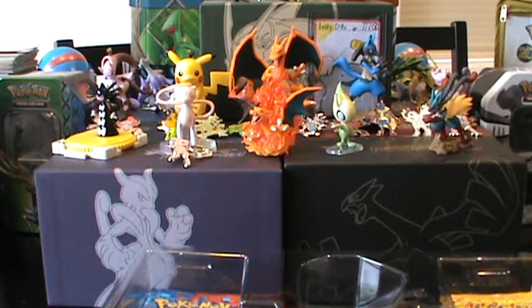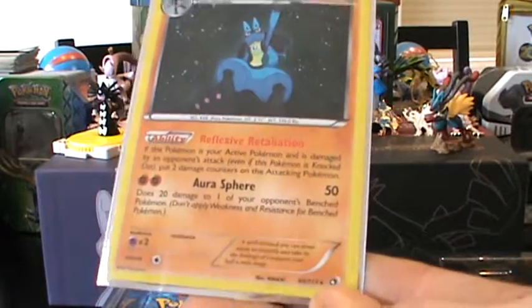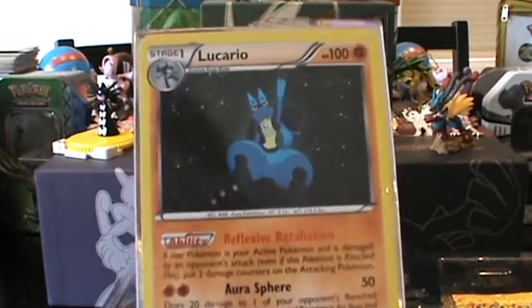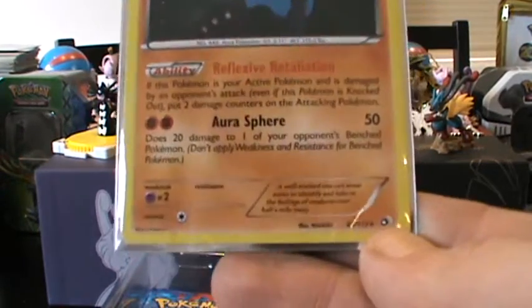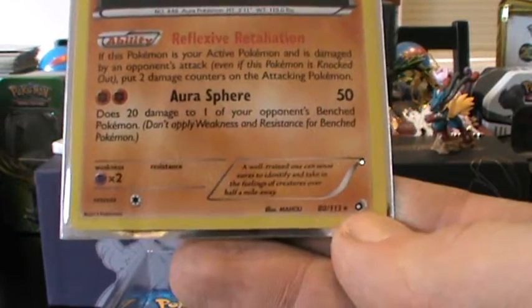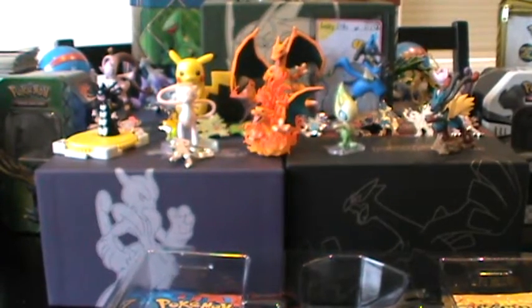Oh wait, this isn't even a promo card — my bad. This is actually the Lucario card out of Legendary Treasures, the last set released with Black and White when the first Radiant Collection was around. It's Legendary Treasures number 80 out of 113. I thought it was a promo card at first, that's my fault.